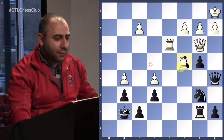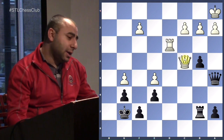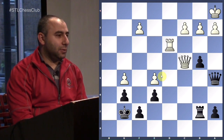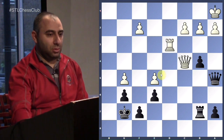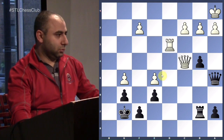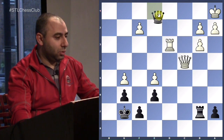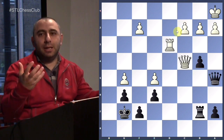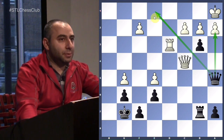Trapping the queen — he will sacrifice to escape. Do you see the winning shot? B3, sacrificing another pawn. He takes, and then queen b1, check. Look at that — checkmate! You have to always look at these ideas: to open up the diagonal, you threaten checkmate. That's what you're trying to do.